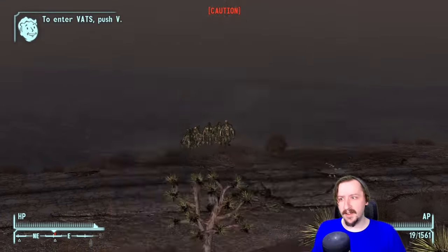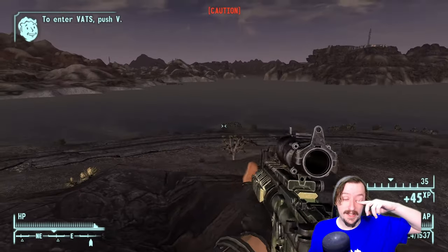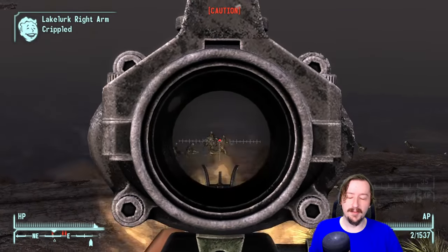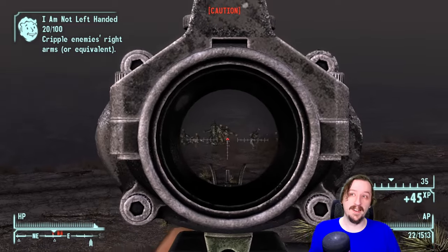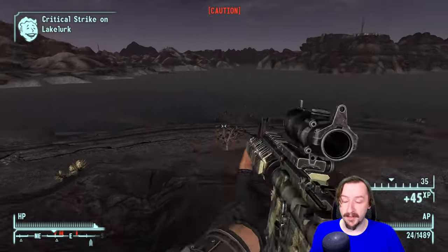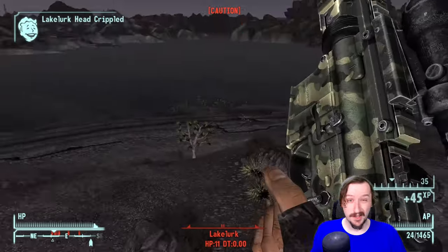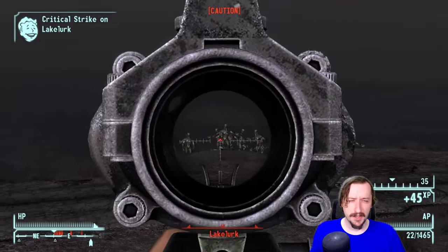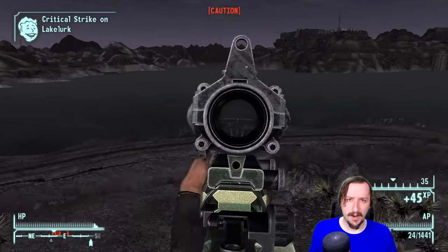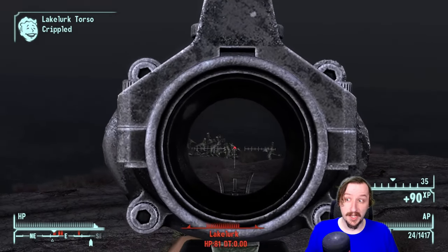Now let's talk about the unique variant, the All-American. You can find it at the very bottom of Vault 34 — it will be on the ground in the armory once you've unlocked it. You do have to go through the entirety of the vault, drain the areas, get into the overseer's area, and unlock the armory from there. The place is infested with a lot of ghouls, which can be pretty dangerous. There are actually two unique weapons in the armory: the All-American rifle and the pulse gun, which does extra damage towards power armor and robots.